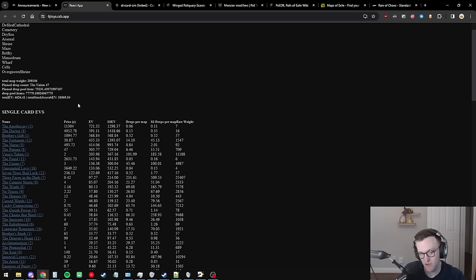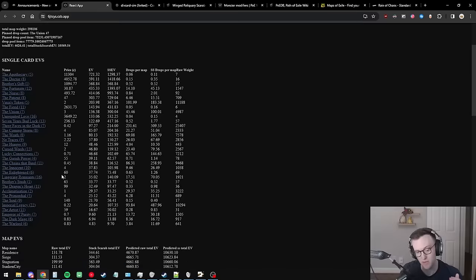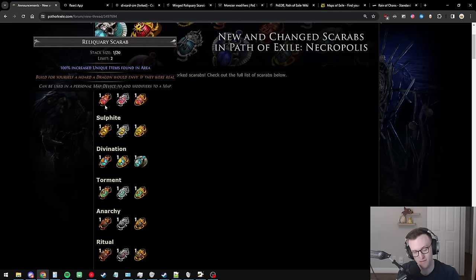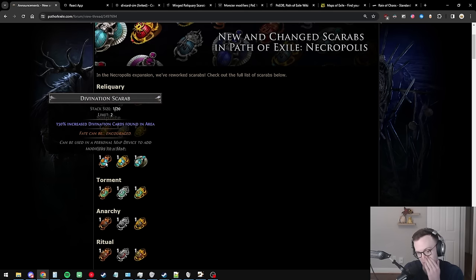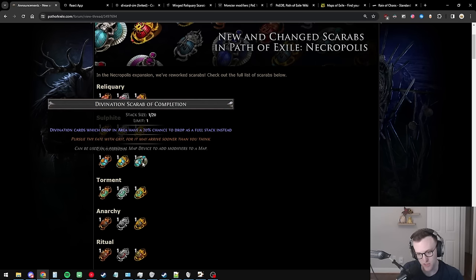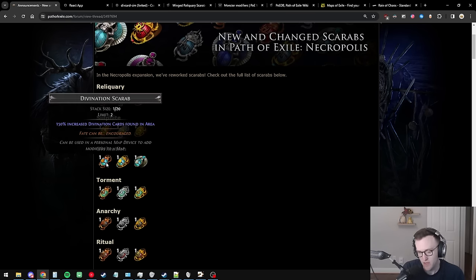Assuming half the div card output due to less mob juicing, we'd have 10,500 chaos per map in div card expected value, which is enormous. Because the expected value from div cards is so high, dropping reliquary entirely and going triple div scarabs will be very enticing this league, especially with the gigantic nerf from 250% to 100% unique items. The 150% increased divination cards stacks additively with itself, and the Curation scarab's 10% more and the full-stack scarab multiply further — you're really incentivized to use all three.